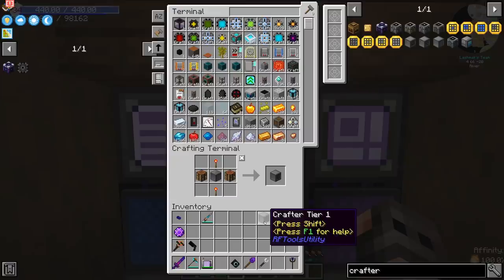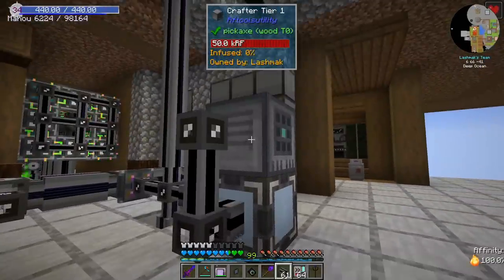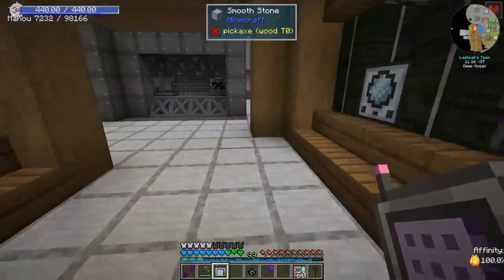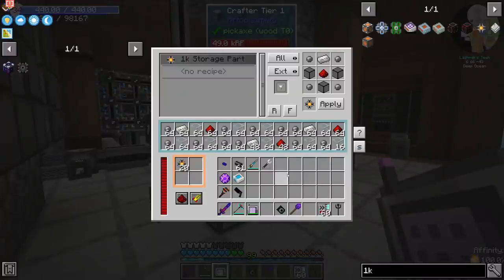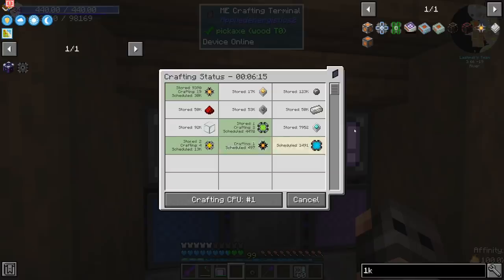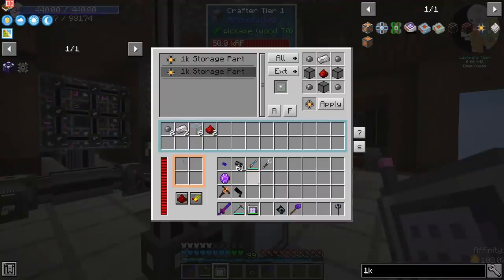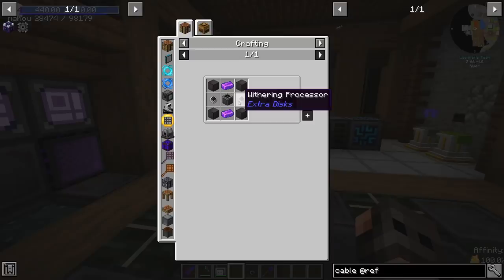Just out of curiosity, can we improve crafting speed by having a crafter from RF Tools? We don't need to infuse it — it's just reduced power. This is just for testing purposes. We make a pattern, remove the old pattern, and put the new pattern in. Let us order 1,000 and see what happens. I think it's much faster — look, I like that. Let us push it to the limit. We want to craft 500 of the expensive ones, so we need 31,000 of the 1K storage parts. It's actually really nice, look how fast it's crafting. There is also a creative crafter from Creative Crafters for Refined Storage — it can handle 60,000 blocks per tick. That is really crazy.